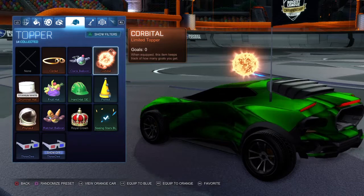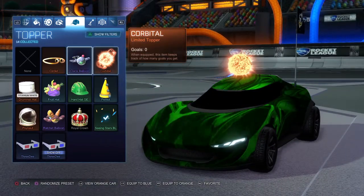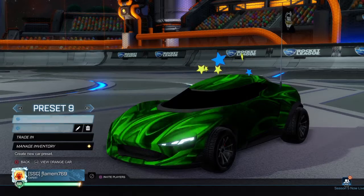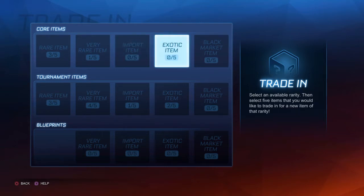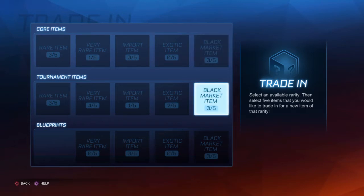I'm going to be teaching you guys how you can get some free items, kind of like the stuff that I have right now. Here's what you want to do. When you're in your garage, go to Trade In. Say you have 5 imports — trade those 5 imports in for an exotic item. Then if you have 5 exotic items, you can get a black market, a goal explosion, or a decal. You can also do this with blueprints, tournament items, any of your choices.